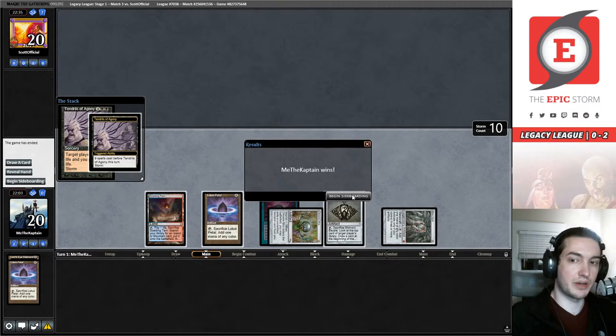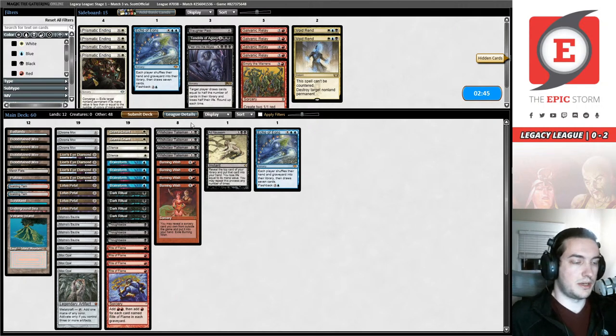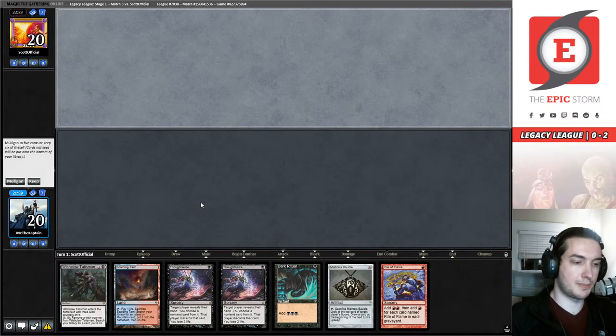My cat Breakfast says hello. Let's hope that Bryant didn't jinx us and we actually can turn-one our opponent. They mulliganed to six — oh boy — they've mulliganed to five. We were just talking about how their deck doesn't mulligan as well as regular Oops. I think I'm going to keep this hand.